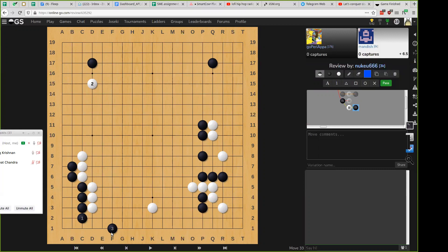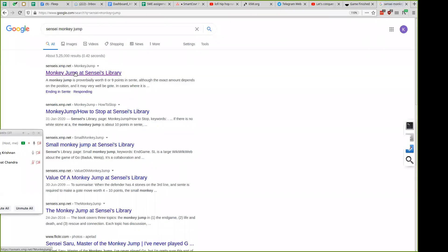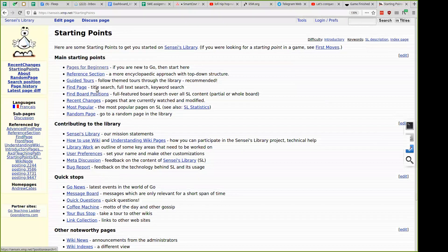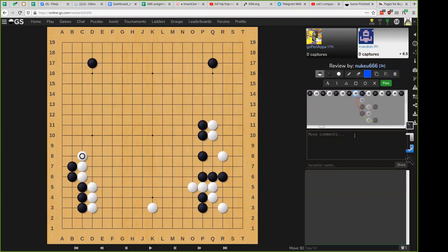Do you know about Sensei's Library? Yeah, yeah. Sensei's Library is a very good wiki about a lot of Go topics. You can just search and type in a topic — say 'monkey jump' — and it will show you all the variations of what you can do. Another very good place to go is the Starting Points page on Sensei's. This has important things like pages for beginners, a study section, Go proverbs which you should always keep in mind, and basic shapes and how you should proceed.